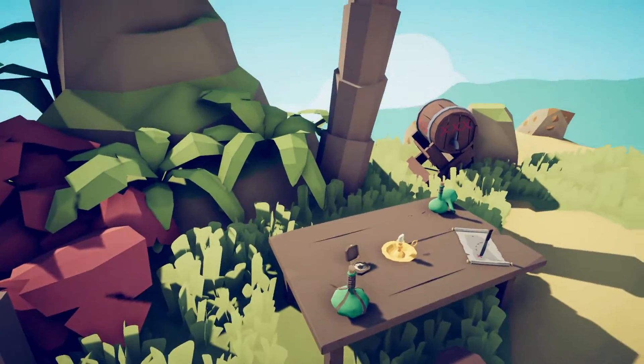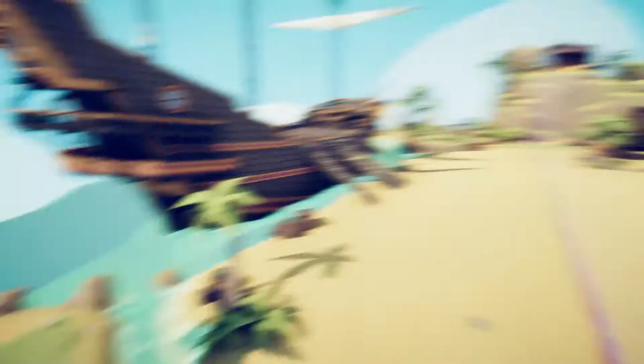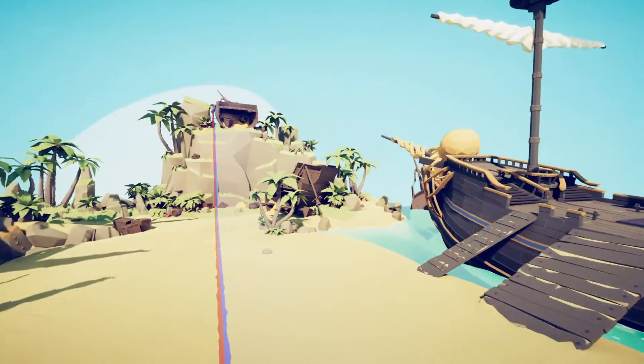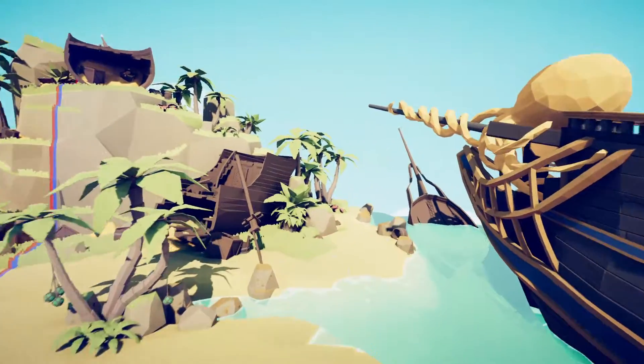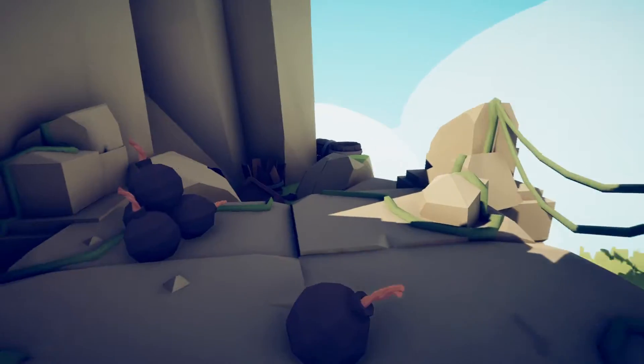It'll be like some sort of staff, right here. You'll find it on this table — pretty easy, it's in plain sight, it just kind of blends in. Next, the bomb cannon, and that will be right over here.